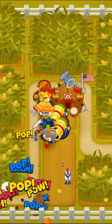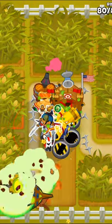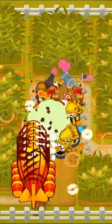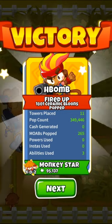Then we'll get a 4-0-2 boomerang monkey to help with ceramics, and then 3 1-3-0 mob maulers set to strong, and these will take care of all the moabs heading our way. Finally, we'll get the alchemist to a 4-0-1 stronger stimulant, and this will be more than enough to beat Cornfield on half cash.